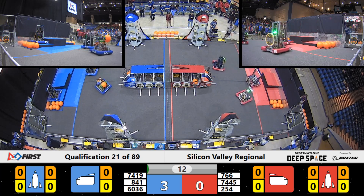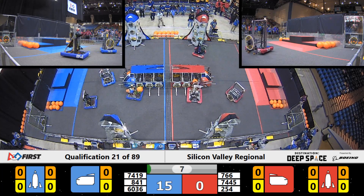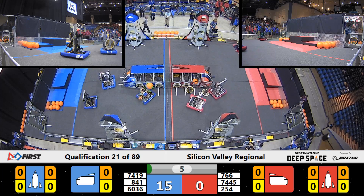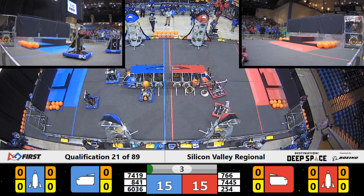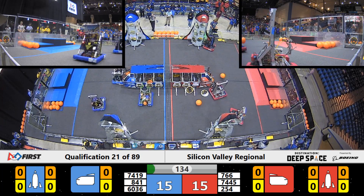The Red Alliance, we've got three robots on the move, trying to get off the HAB platform. I see two — all three robots on the blue side moving as well off that HAB platform. It's going to earn them some points in this sandstorm. But the sandstorm's going to clear up in just a moment, and our drivers will be able to use their eyes.